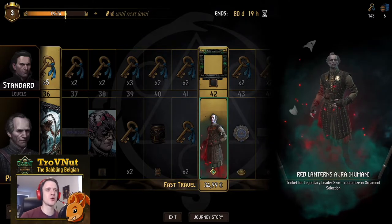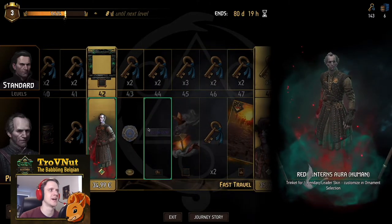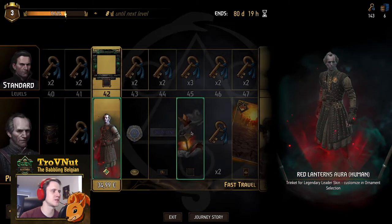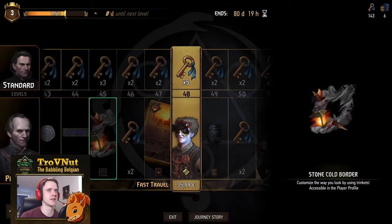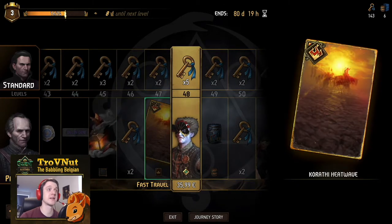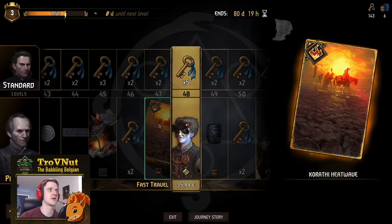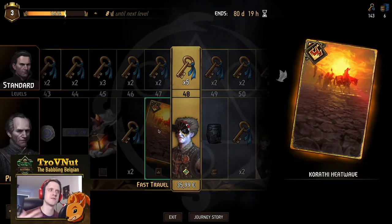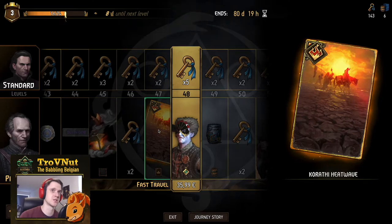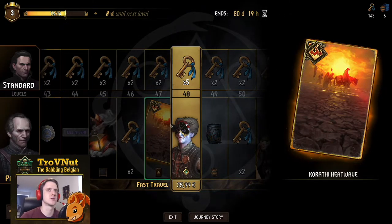Then we get the spooky red lanterns aura, perfect for Halloween. Skipping through a few repeating elements. Then we get Karati Heatwave — another very strong, very useful card you get in this game through the premium pass. It's a really good investment on cards, which wasn't always the case in previous journeys. Don't underestimate this card.